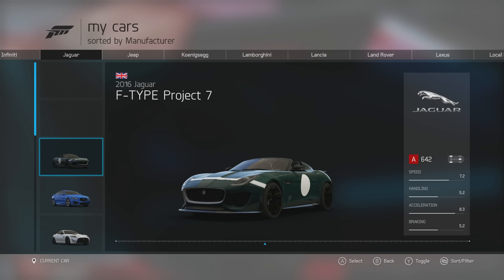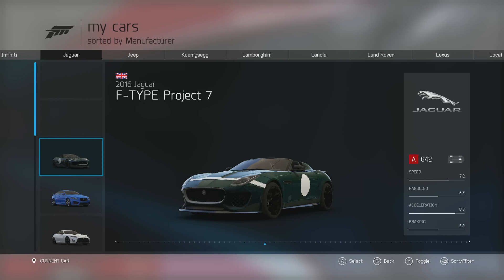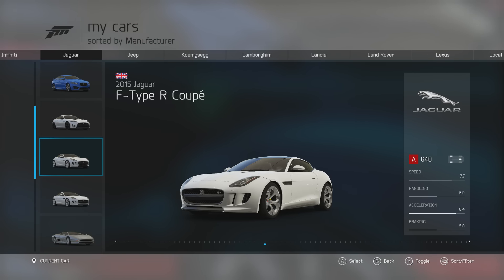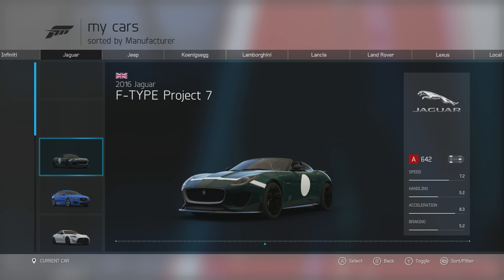The next car is the 2016 Jaguar F-Type Project 7. This has a 5 litre V8 engine producing 567 horsepower, 516 lb-ft of torque, weighing 3,571 lbs. This is basically a race-inspired version of the normal F-Type, as it has a D-Type inspired rear hump behind the driver and race liveries. Compared to the normal F-Type, it's also slightly more powerful — 17 more horsepower — and it actually weighs less as well. So it's a faster, better handling car that still has that amazing sounding V8.